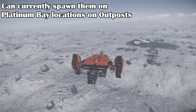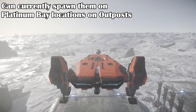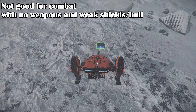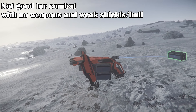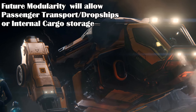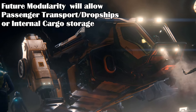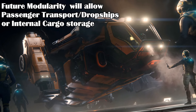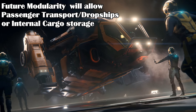Since these are snub ships, you can currently spawn them from the Platinum Bay locations on outposts, so it's not too much of a limitation right now — though in the future that might change. You also can't use the MPUV Tractor for combat as there are no weapons, unless you use the tractor beams to swing cargo containers at enemies, but that's pretty tricky. The single shield and weak hull won't hold up against weapons well, so try to stay out of combat. You could use the ship for carrying passengers in the future by either loading the passenger module from the MPUV 1P or getting an empty 16 SCU container to put people in, once CIG implements physically opening containers. This would make it useful for troop transports or as a shuttle for passengers, assuming it's not a dangerous situation.